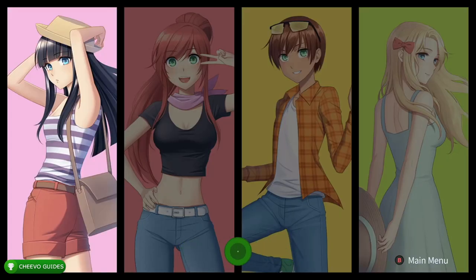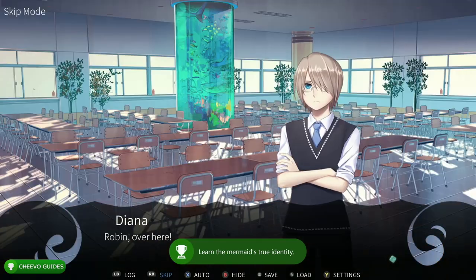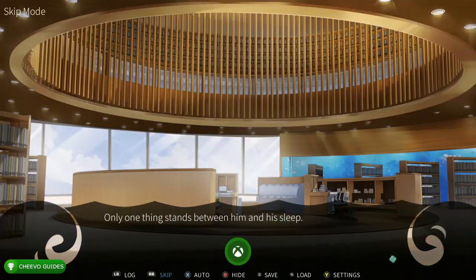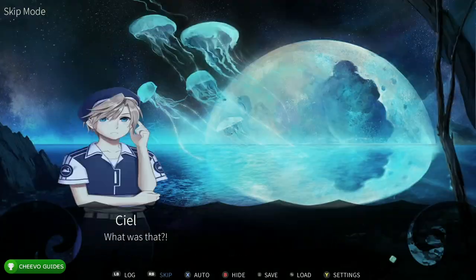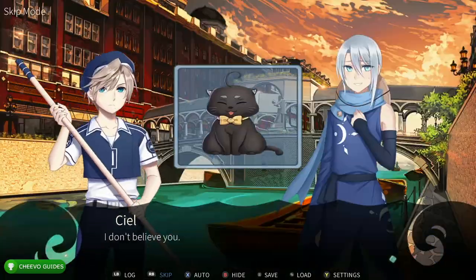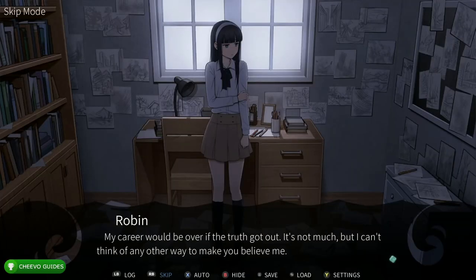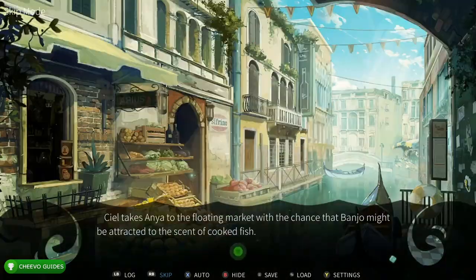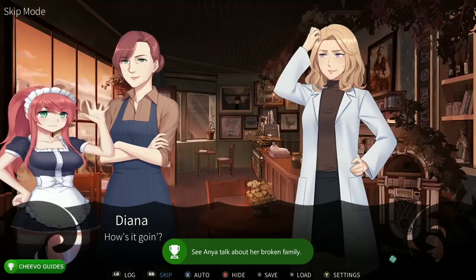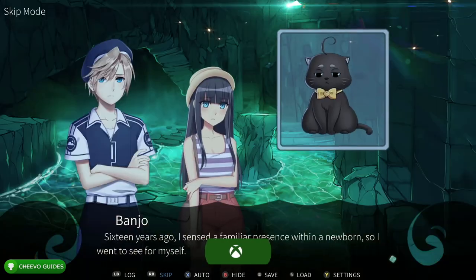Starting off with the first character. Press RB to start fast forwarding through all the dialogue. In total it only takes about six minutes, and that's to watch all four endings. I didn't cut through any of this footage, so you're watching it as I'm playing it — you should be unlocking the achievements along the way assuming you're following along. Eventually it's going to kick us back to that character selection screen and we're going to choose the second character and get the ending for the second character.